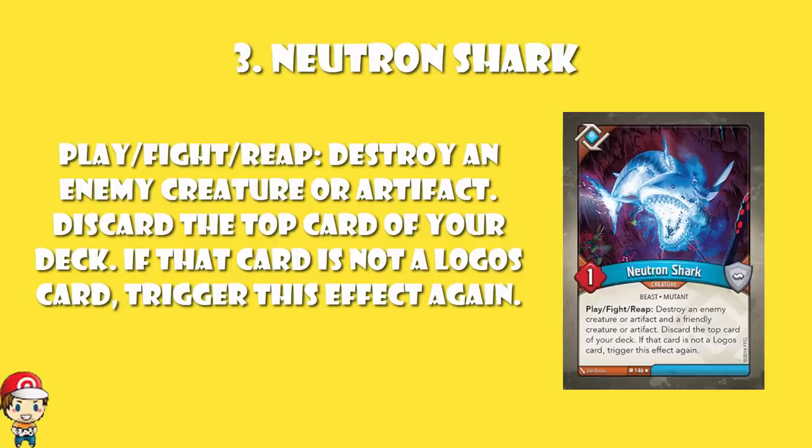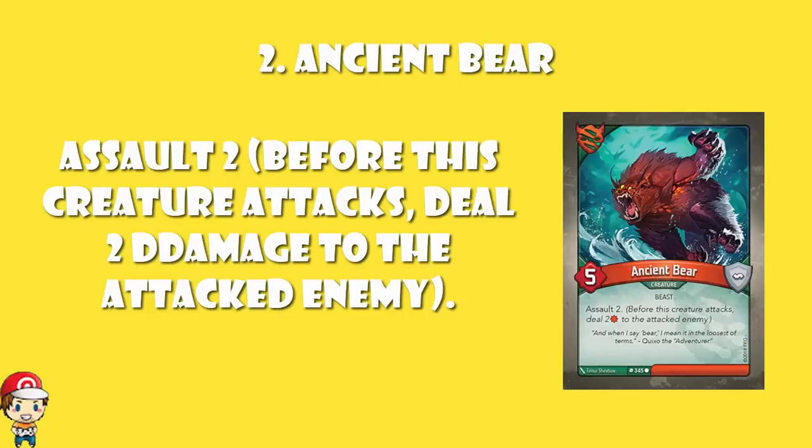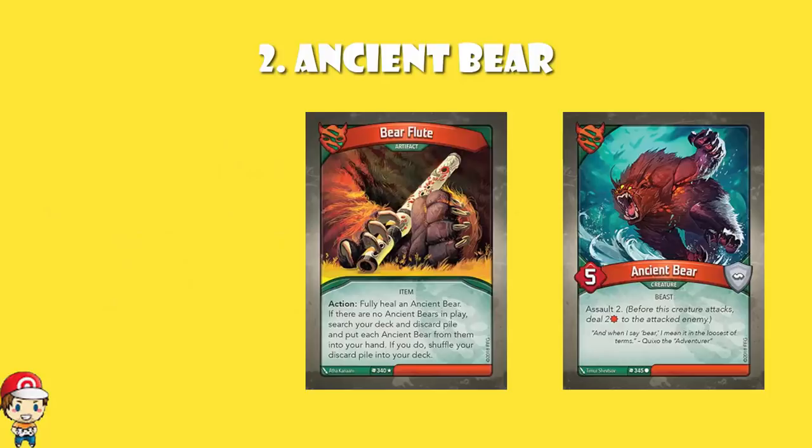In at number two, we have Ancient Bear. I adore Ancient Bear. I showed you a video about Untamed doing cheeky damage recently — I'll pop a link to that one in the description. And I told you how much I love Ancient Bear. You can use it with Bear Flute to get all your bears out. It's just a big, angry bear that does extra damage. It's got a skill called Assault 2, it does two damage.